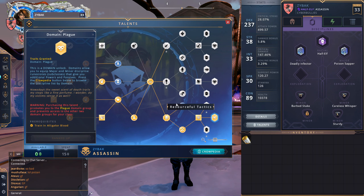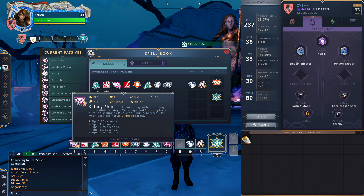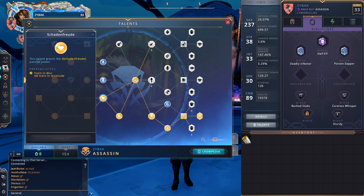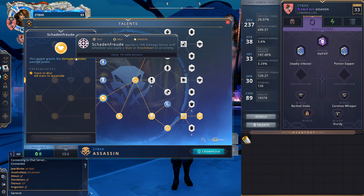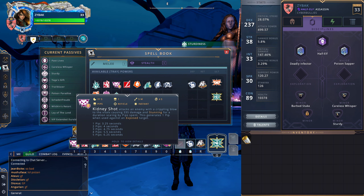Now let's get to the abilities. First up: Kidney Shot. I really don't think about this one too much — if the target can be stunned I just throw it out there. I don't care if it's one pip or five pips; it doesn't really matter that much. With the Shaden Frode talent you get a 10 percent damage buff whenever you stun or knock someone down, so you're incentivized to just throw it out there. I could probably use it more intelligently but it works pretty well.